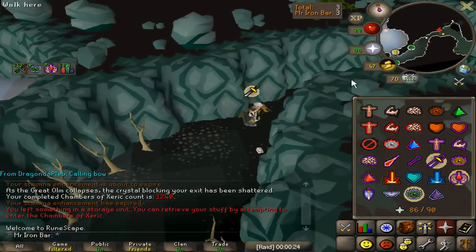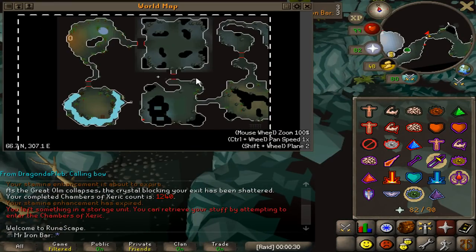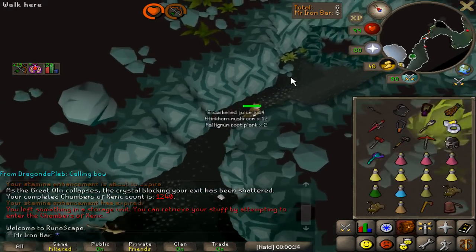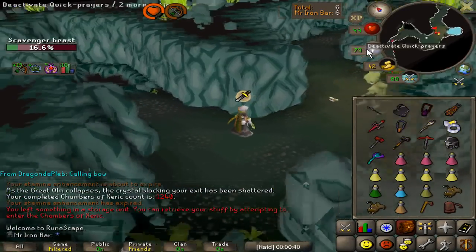A single tinderbox spawn at the Ice Demon room, dude - that's amazing. This raid looks perfect. The only thing that sucks about it is Ice Demon but you get the tinderbox, you get the big scabs, easy peasy. Ice Demon is not a huge asshole anymore, he's just an asshole now.